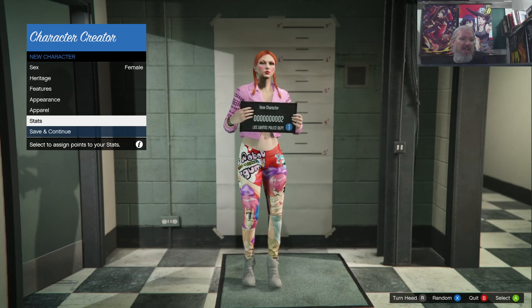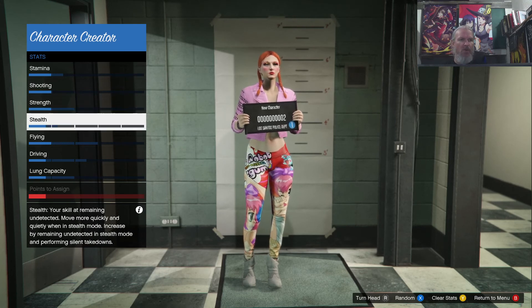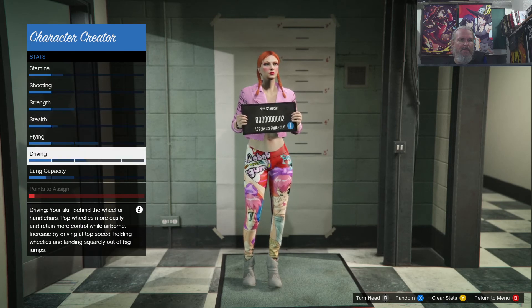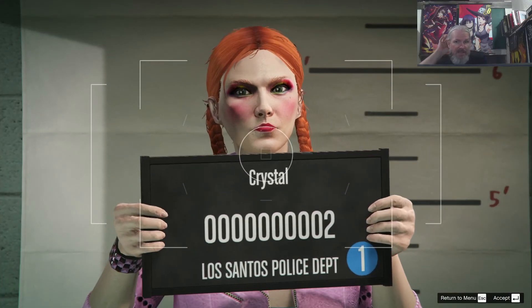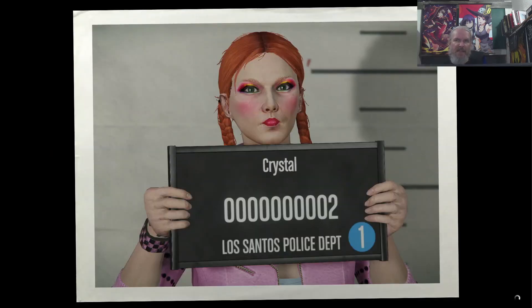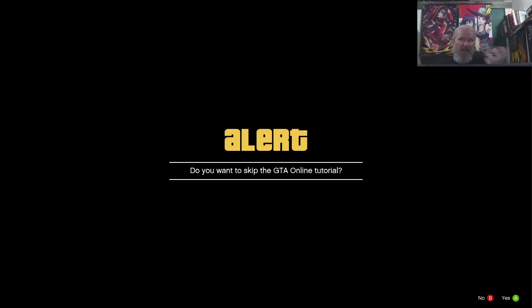In stats I just set everything to about one — it doesn't matter, you can leave this. Then save and continue into the character's name — it's Crystal, it's always Crystal. That only took about five minutes, and I had to explain everything. If I didn't explain it I'd just breeze right through it. Also, you don't have to do any of that.